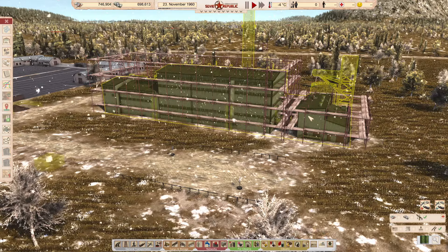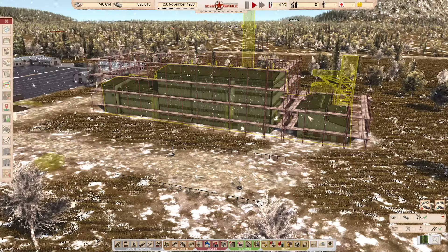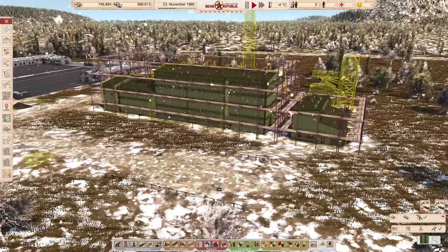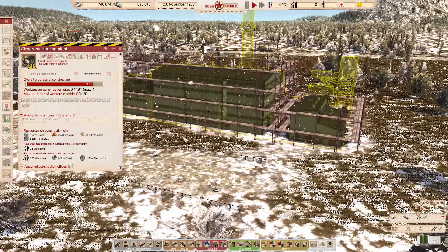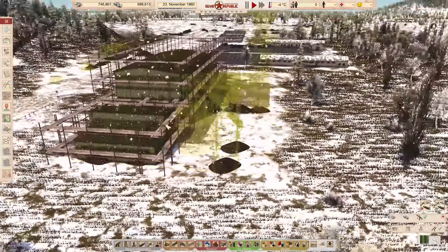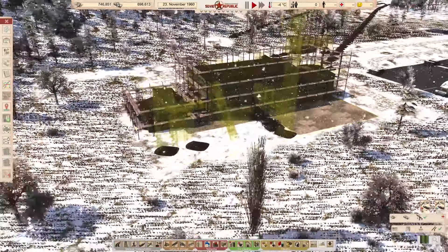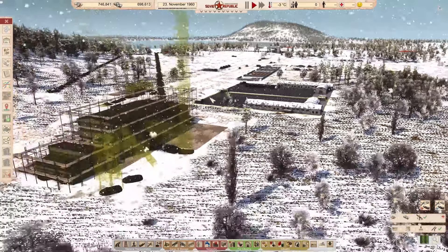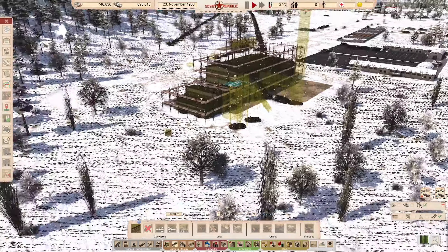Welcome back for another episode of Workers and Resources: Soviet Republic - this is episode number four of the series. Our heating plant is about 87% of the way done, which is awesome to see. We'll probably be a little bit more operational going forward, and we're slowly making everything operational. It's a good time.